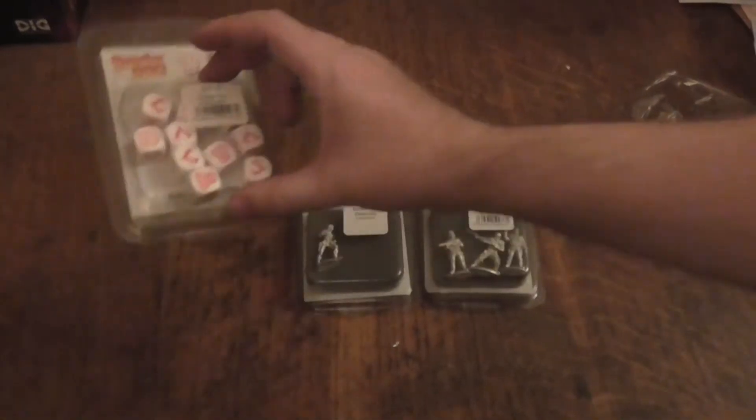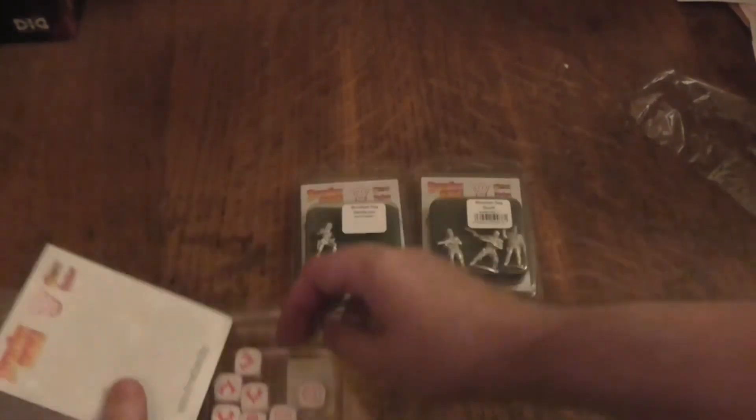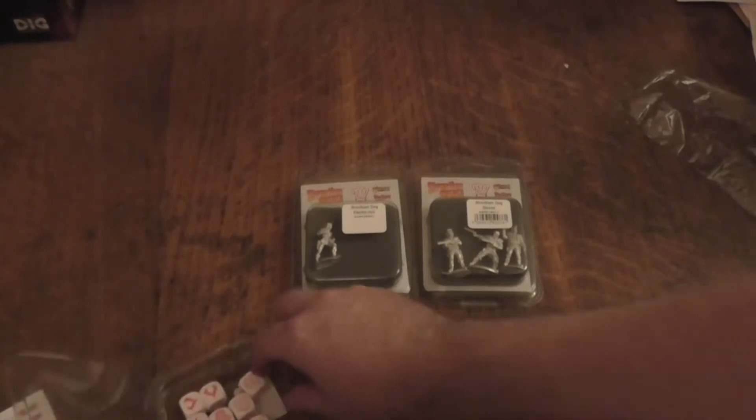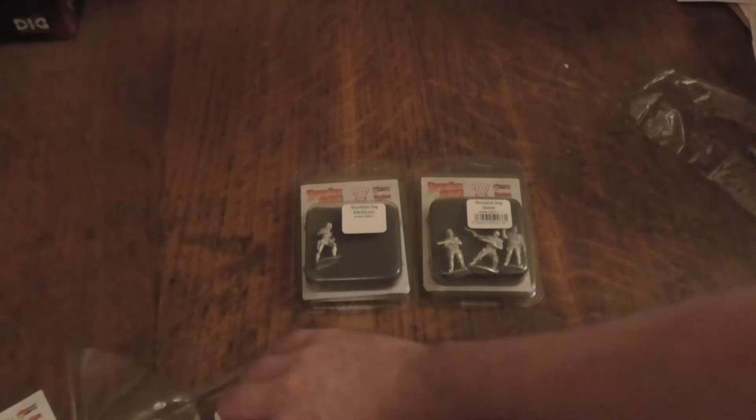So let's start off with the combat dice — let's have a quick open up and see what you get inside. I thought doing these all together because they're just single things and it'd be a bit of a waste of time to do a video for each. Okay, so in the inside you get ten dice.